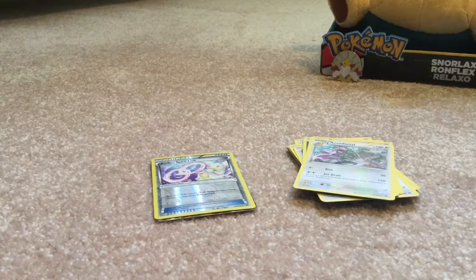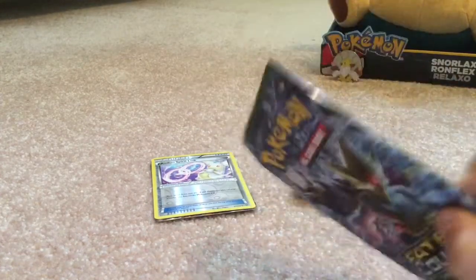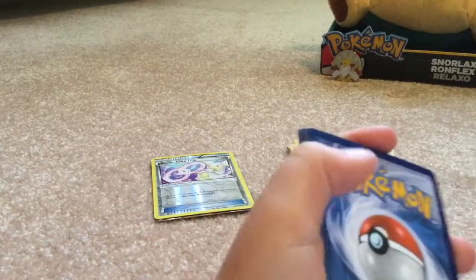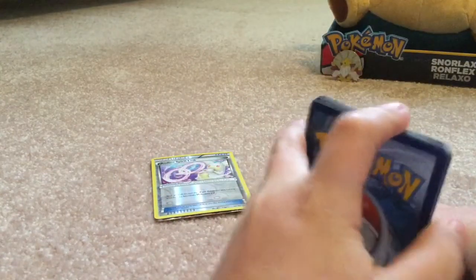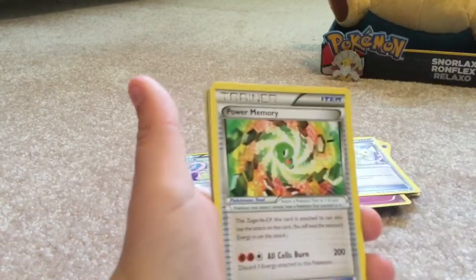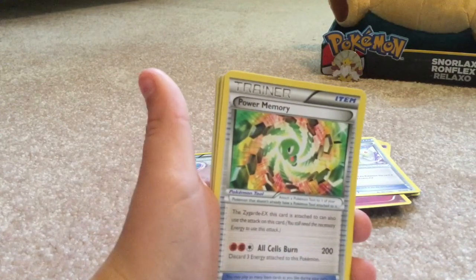All right, and now Mega Alakazam, it's your time to shine buddy. You are gonna be the one to give us Mega Alakazam, I just know you are. Put the code card off there, grab these three, put them up front. Will we get a Break card or another EX? I don't know. Wigglytuff, a regular Audino Spirit Link, and Power Memory - I've never seen this card before.